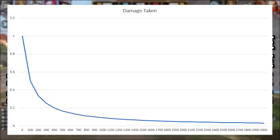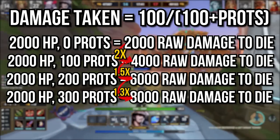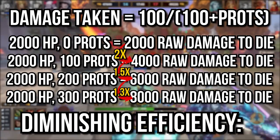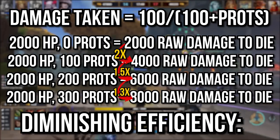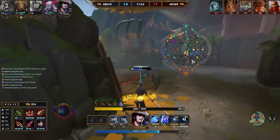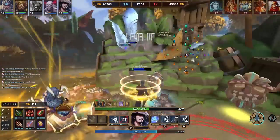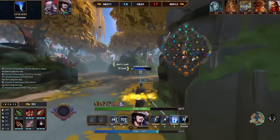While this isn't diminishing returns, it is still diminishing efficiency, as your effective health doesn't go up by the same percentage every time, but by the same flat amount every time. So gaining the first 100 prots doubles your effective health, while gaining the next 100 only increases that value by 50%. While protections in themselves have diminishing returns — every protection point after the first gives you less and less mitigation — effective health has diminishing efficiency. The TLDR is that buying more protections makes you tankier at the same flat rate. You're not getting less value, but you're getting a smaller percentage increase on your initial tankiness.